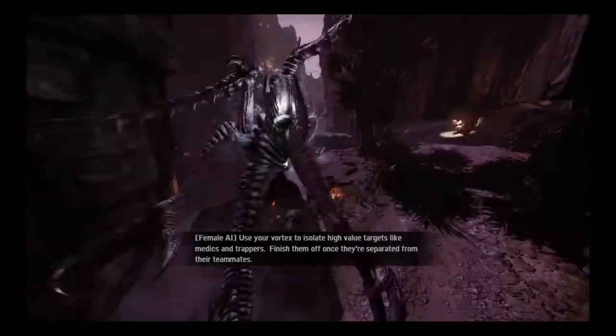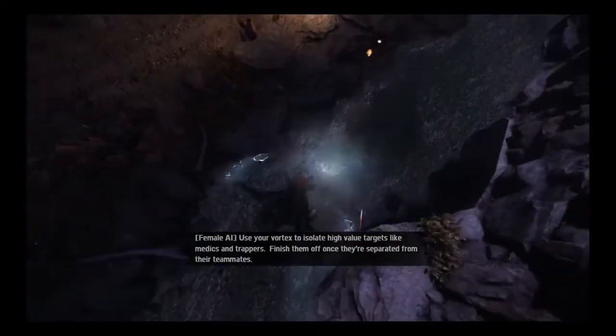Just get far enough away until you're comfortable, then get out of sneak mode and start feeding. Do what you do — get armor, evolve, and kill.